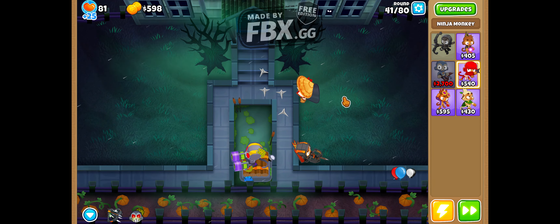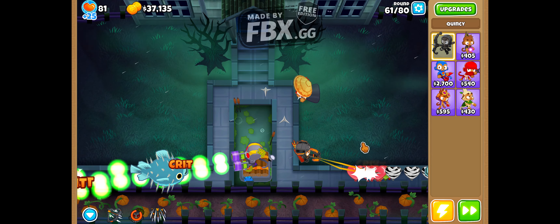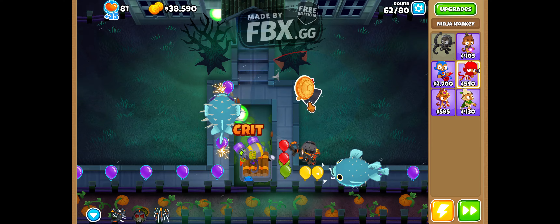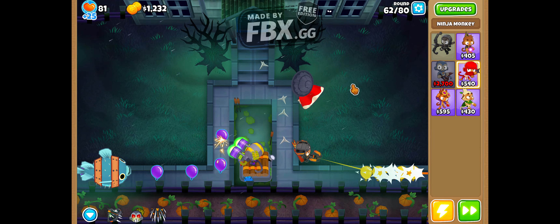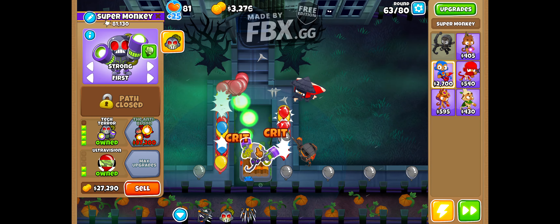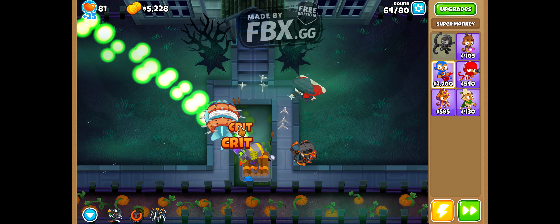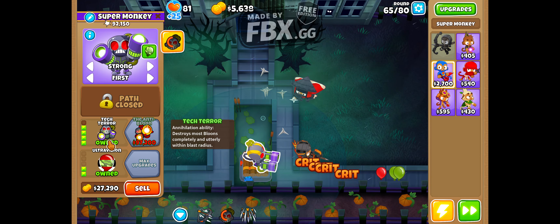I'm also going to buy Balloon Jitsu and power tropes as soon as I can get them. Let's skip straight to the BFB. I've been kind of expecting to output again — if I use the ability it just destroys the whole thing. The Annihilation ability destroys most beings completely and utterly within the blast radius. I'm getting the ninja just to deal with the purple balloons because they are super annoying. Before I can actually get to the anti-balloon, the ninja is going to help deal with any annoying stuff that the Technological Terror can't handle.